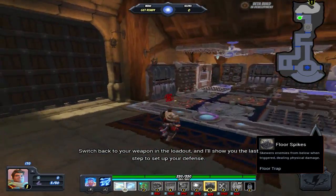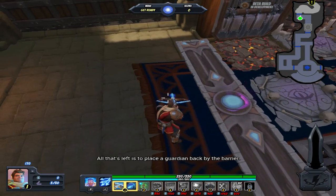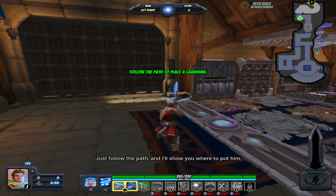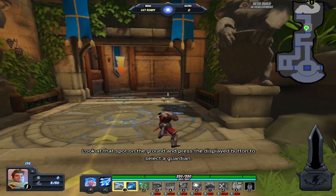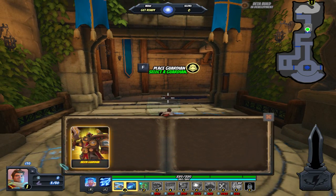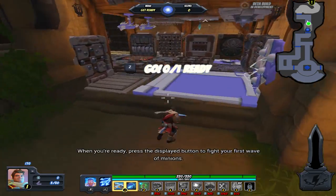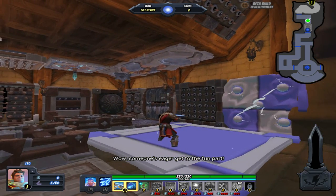Switch back to your weapon in the loadout, and I'll show you the last step to set up your defense. All that's left is to place a guardian back by the barrier. Just follow the path, and I'll show you where to put him. Look at that spot on the ground and press the displayed button. Now, click on the guardian card to place it. Great! These big guys kill tons of orcs. When you're ready, press the displayed button to fight your first wave. Wow! Someone's eager to get to the fun part.